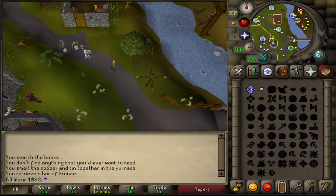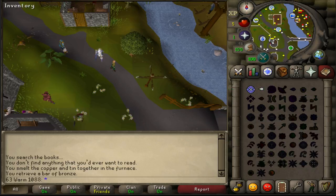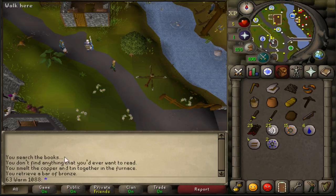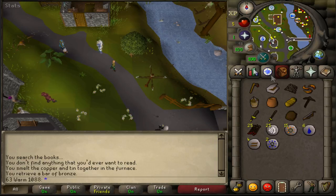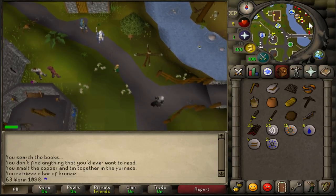We're going to be going over the quickest way to get rid of the cap on your account that doesn't allow you to trade certain items within 18 hours of its creation. We're a fresh account — 63warm1088, they just suggested that name to me. The first thing you're going to want to do is head straight off to Tutorial Island, then over to the Lumbridge cow field.